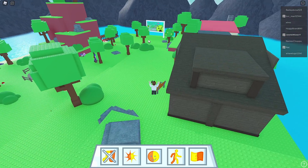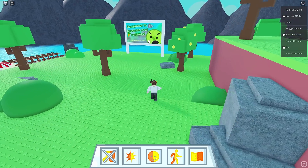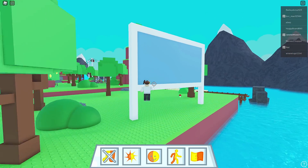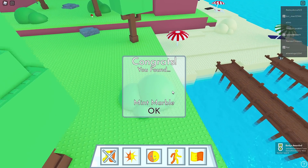I bet this gigantic sign over here is a marble. Let's go find out. No - let's just double check, keep jumping just in case. No. Let's go to the beach. Mint marble! That's pretty sweet.